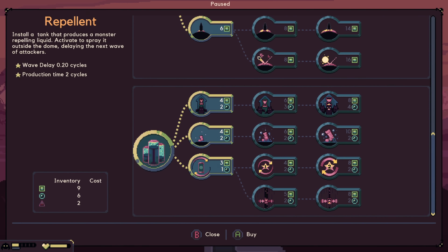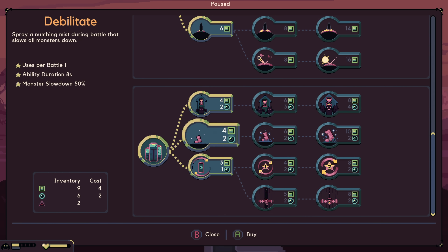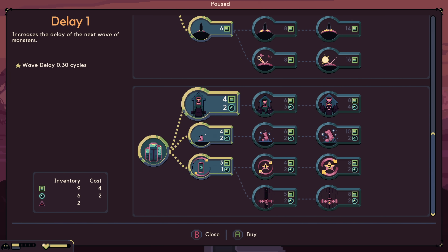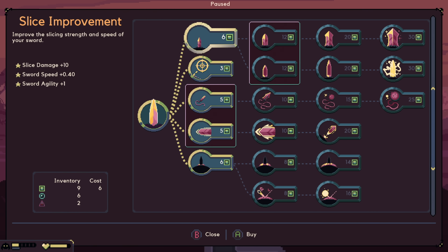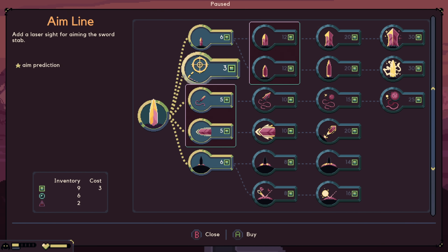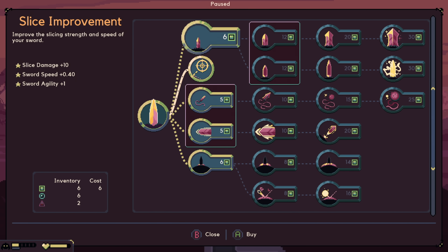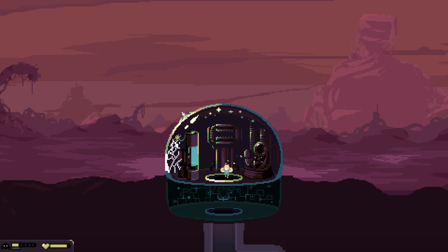The repellent — wave delay 0.2 cycles, but it takes 2 cycles to produce a new batch. Activate the spray outside the dome, delaying the next wave of attackers. You can delay it for 0.3 cycles. Debilitate: spray has a numbing mist during battle that slows all monsters down — lasts for 8 seconds. And then production speed: use water to overcharge your tank. We're going to try it vanilla for a second and go from there. The aim line for shooting is actually quite nice with the Sword Dome.